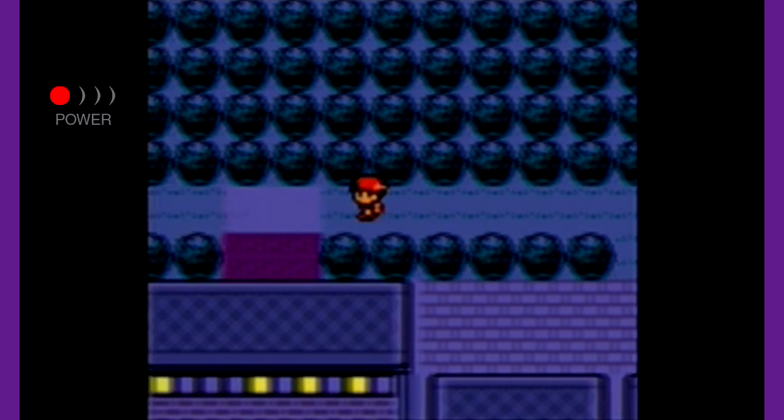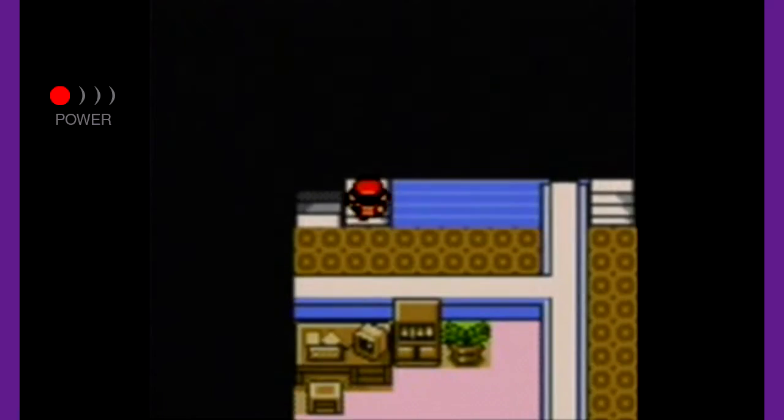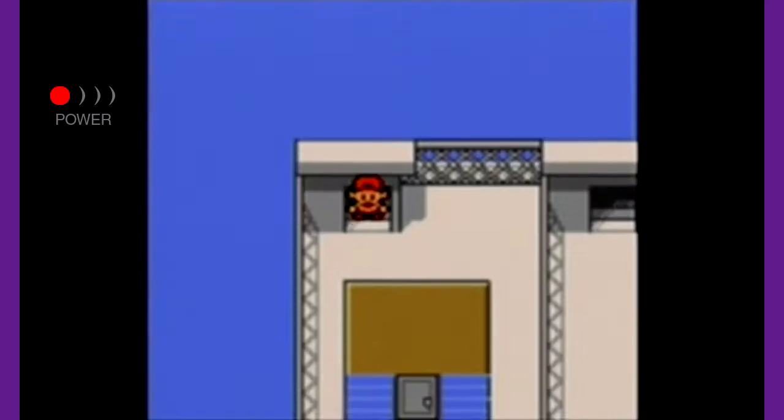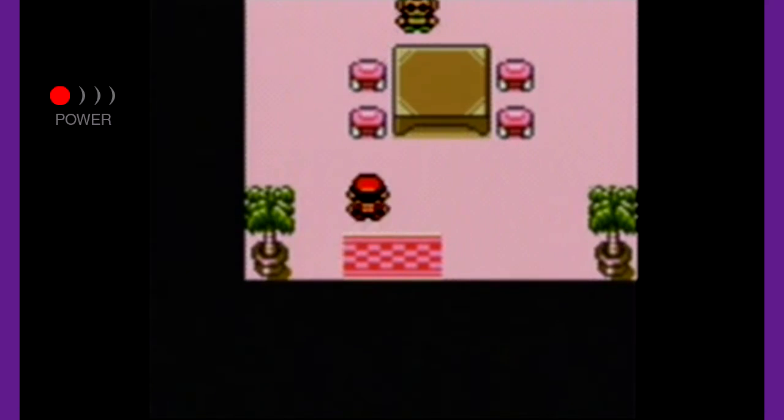If you go to the same place we went to back in Red, Blue, Yellow, Fire, and Leaf Green — where we got an Eevee back in the original games — let's see what's here now, because I'm pretty sure there's going to be something around this time. Let's see here, let's talk to this NPC.